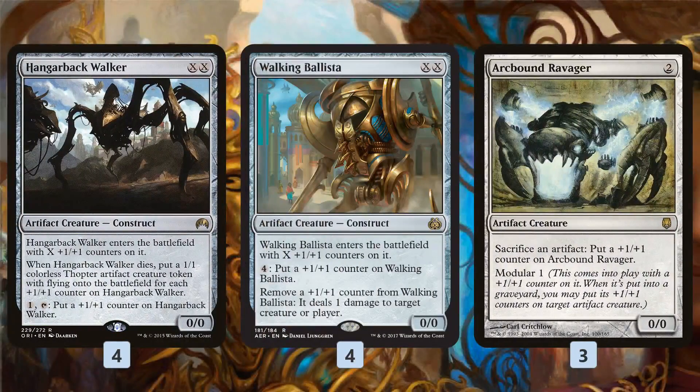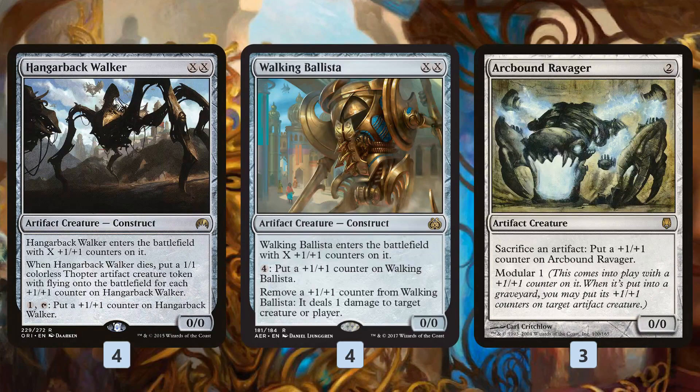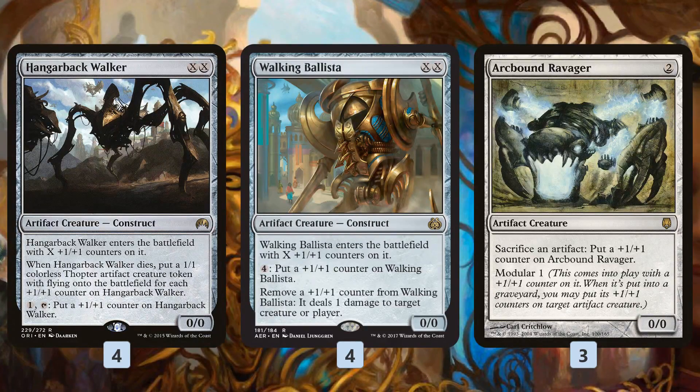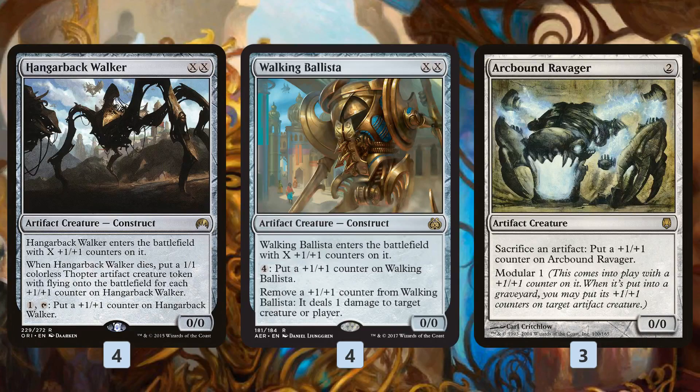So what is this combo? Our big plan is Hangarback Walker, Walking Ballista, and Arcbound Ravager. Hangarback Walker costs double X and comes into play with X +1/+1 counters — you can tap it to add more counters, and it doubles up with Hardened Scales, so it gets out of control really quickly. Walking Ballista has the same mana cost but can add counters for four mana and ping our opponent. Arcbound Ravager has Modular, which is super cool: it enters with a counter (which becomes two counters), and we can sacrifice an artifact to add a counter (also two counters). Playing Ravager with Hardened Scales out and sacrificing one artifact gets it to a 4/4, and we can always sacrifice the Ravager to itself and put all the counters on a Walking Ballista or Hangarback Walker depending on the situation.